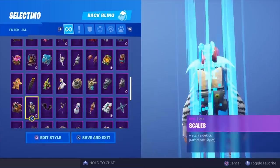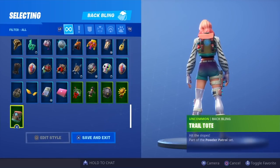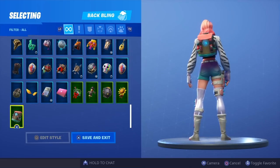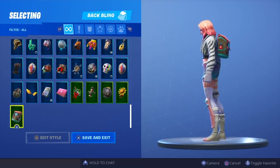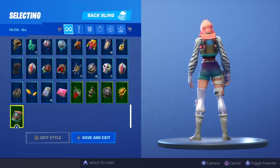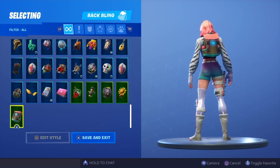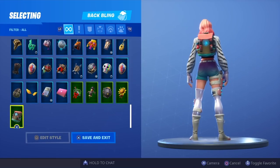As promised, I'll be picking one back bling from each row that I think went best with the skin. In this row we only have the Trail Tote and I'm not going to lie, this is definitely a really nice combo — it caters to pretty much all of the colours in the skin. Even if we had a full set of back blings in this row I think I'd still go with Trail Tote. It was a free back bling a few seasons ago so a lot of you will probably have it.